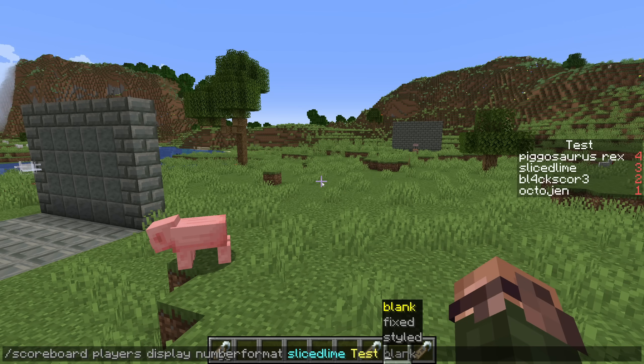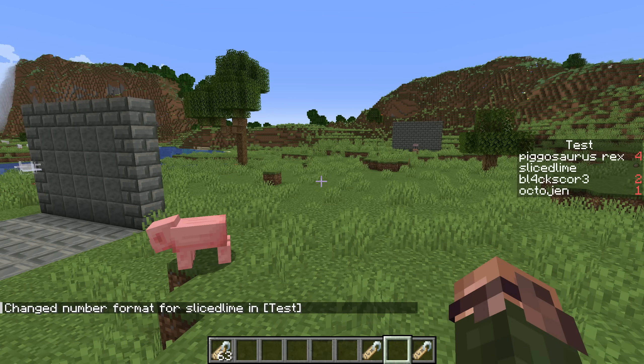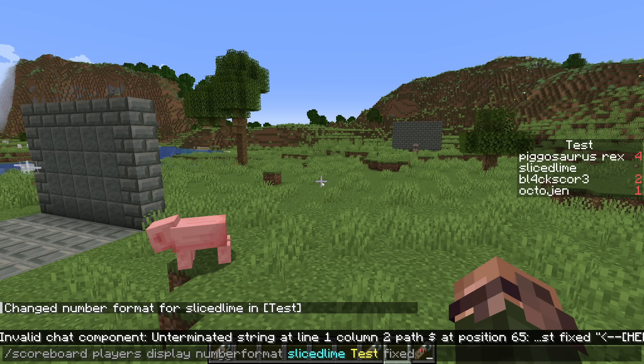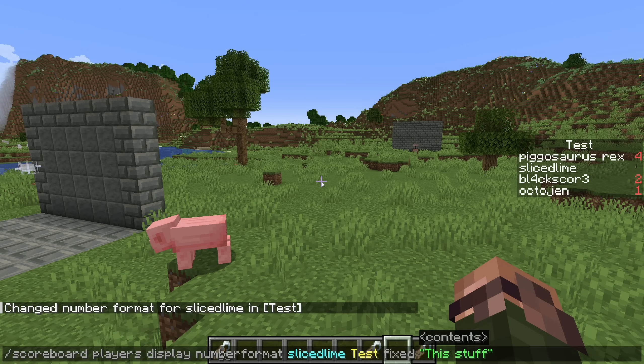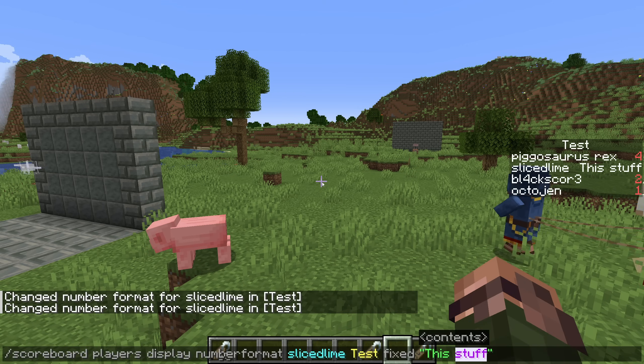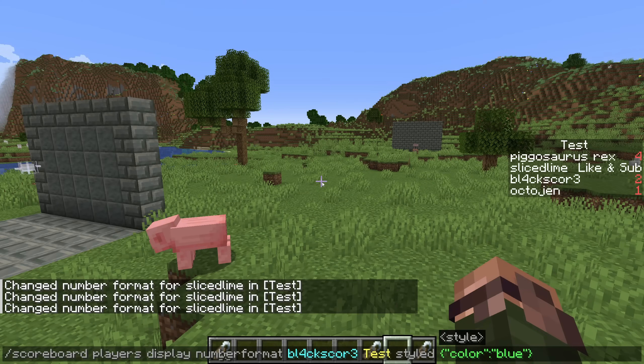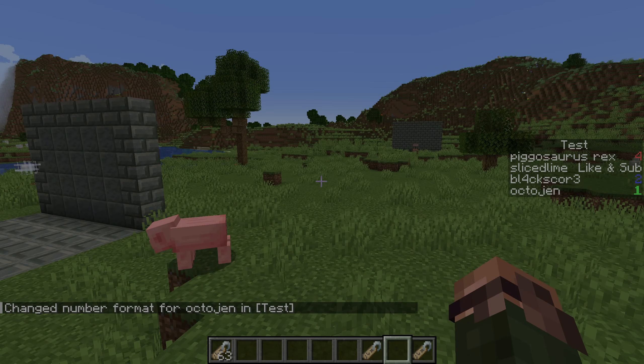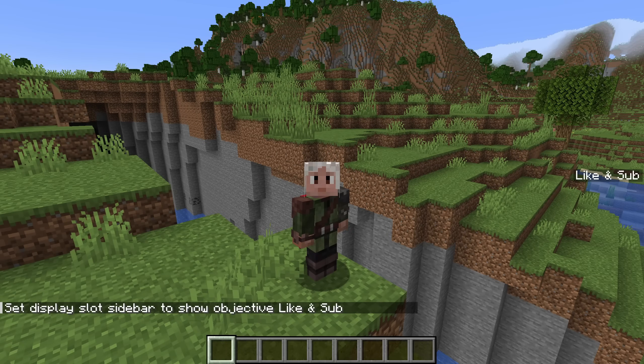The format is one of blank, fixed, and styled. Blank means the scoreholder shows as blank — no number shows up at all. Fixed is always followed by a text component and means that text component is shown instead of the score, so regardless of what the actual number is, that text component shows up instead. Styled is followed by a text style — you can think about this much like a text component but without the actual content, so you can use fields like color, bold, and so on. That style is then used to display the value of the score. The title of a scoreboard is now always shown in the sidebar even if that objective has no score.